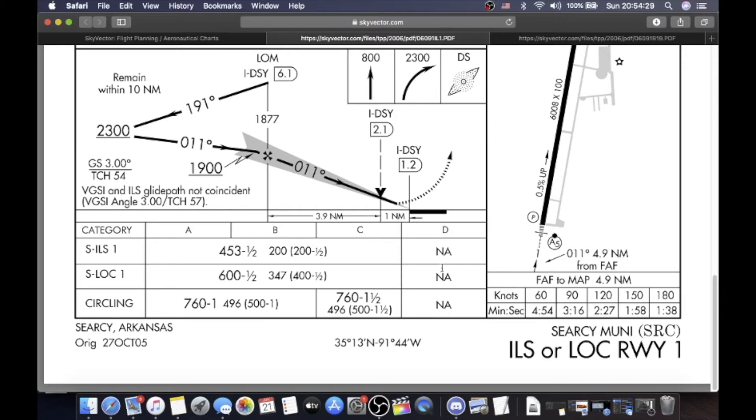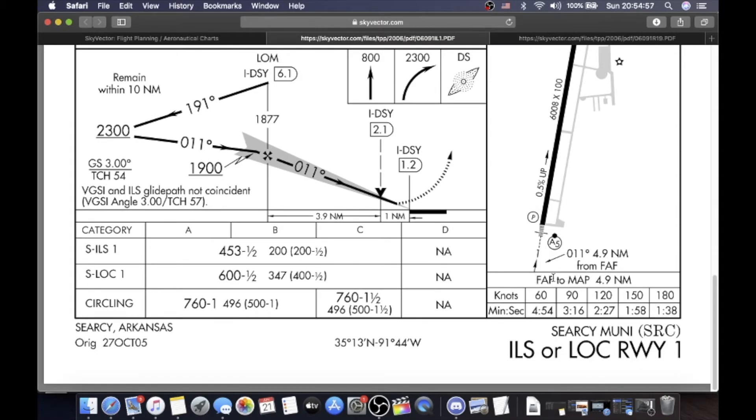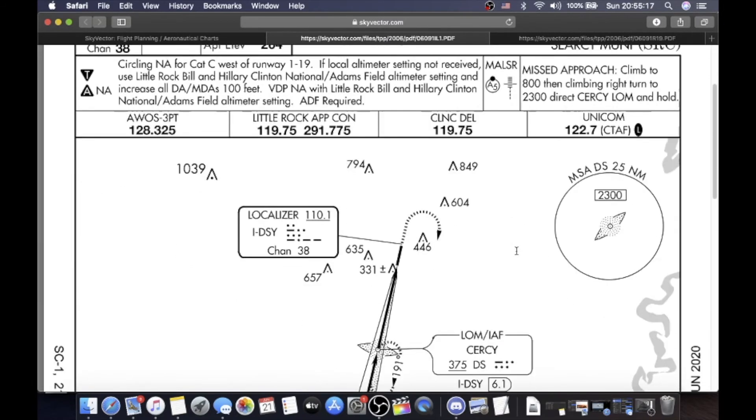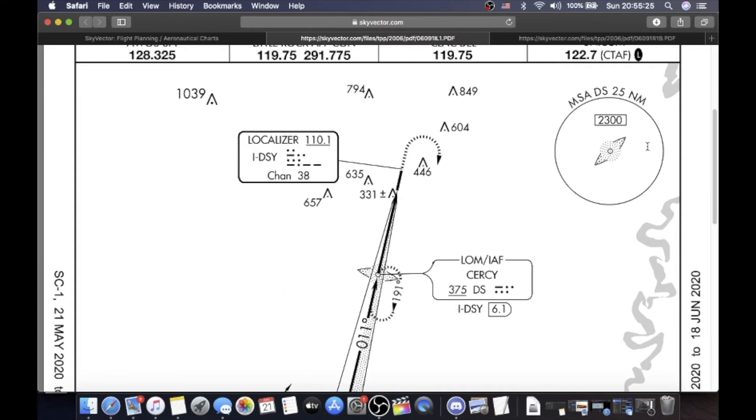Circling approach is 760 feet MSL, 1.5-mile visibility — 496 feet AGL or 500 feet AGL and 1.5 miles — that's for A and B. Category C aircraft: 760 feet MSL, 1.5-mile visibility, 500 feet AGL and 1.5-mile visibility. This approach is not applicable for Category D aircraft. Over here you see the airport chart, elevation 264, touchdown zone 253. You have REILs on runway 1 and 19, with a PAPI on the left-hand side. You have medium-intensity runway lighting, also pilot-controlled. The final approach fix to missed approach point is 4.9 nautical miles for the localizer. At 60 knots: 4 minutes 54 seconds; 90 knots: 3 minutes 16 seconds; 120 knots: 2 minutes 27 seconds; 150 knots: 1 minute 58 seconds; 180 knots: 1 minute 38 seconds. The MSA — minimum safe altitude — within 25 nautical miles of this point is 2300.